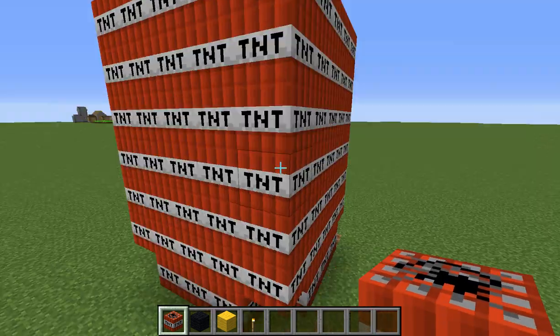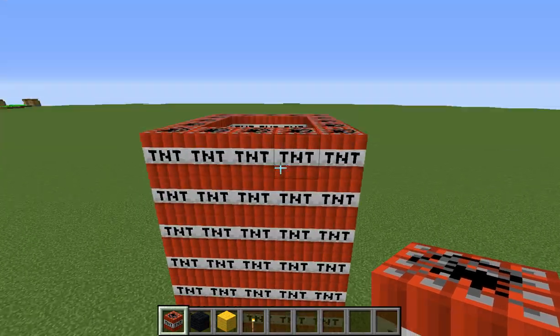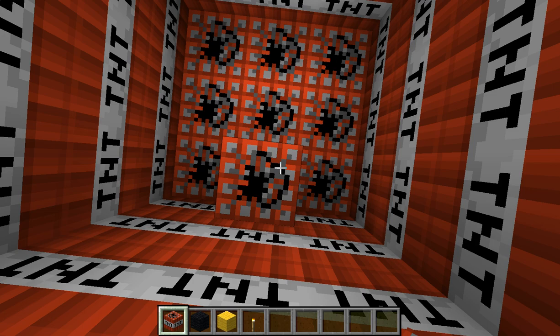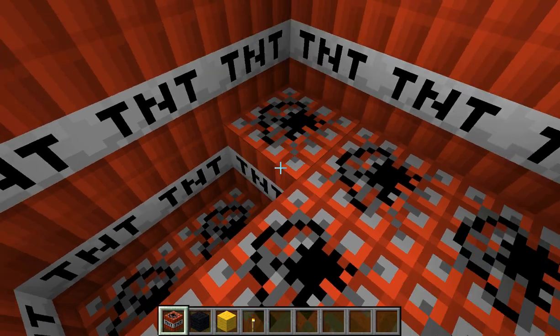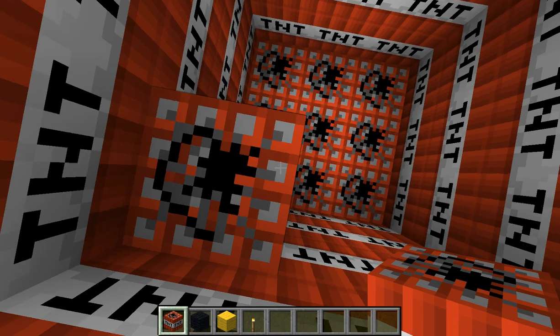This is what you want it to look like right now — not really bomb-colored but it's kind of bomb-shaped. If you don't like this idea you don't have to use it.